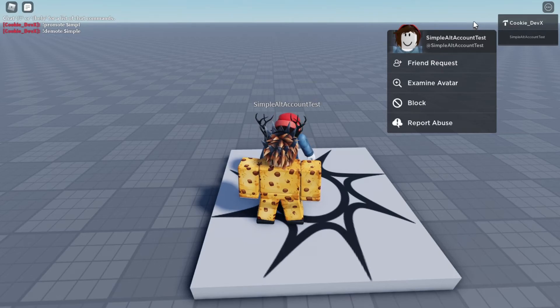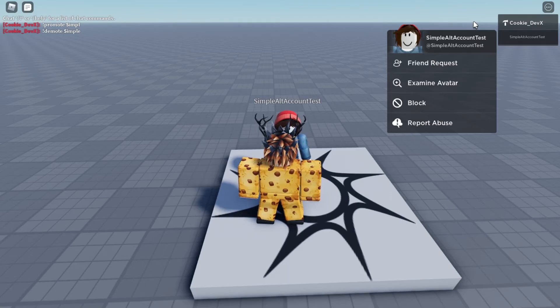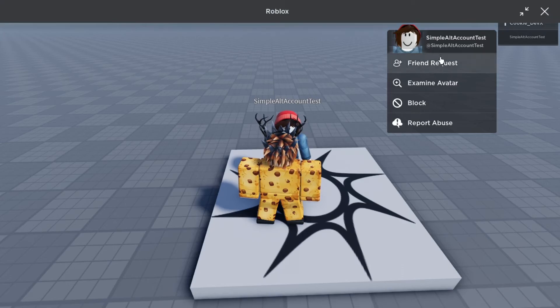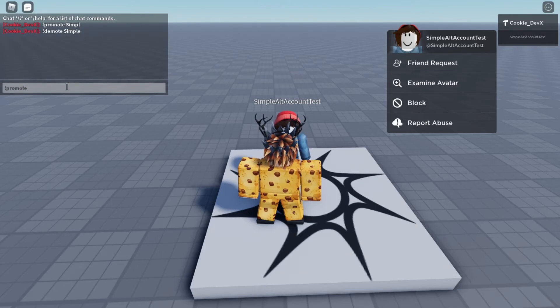But if there was someone else with a capital S — for example if their name was Sam with a capital S — I would have to put S-I, because Sam and Simple have a different second letter. So if two players both start with S and you just type S, they would either both be promoted, or it wouldn't work, or it would only do one of them. So hopefully you're aware of that. Now I'm going to demonstrate how to use this command. I'm going to say promote, then type the beginning of their name — just S — and now you see a little notification comes up.